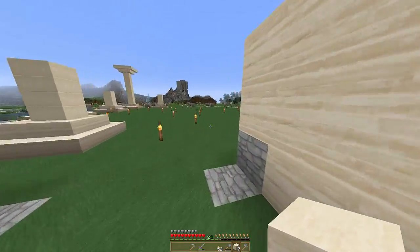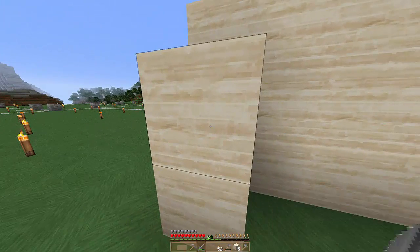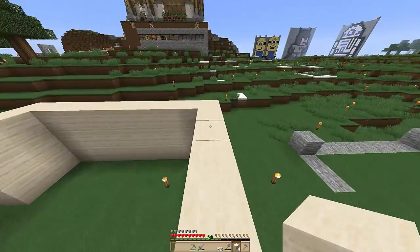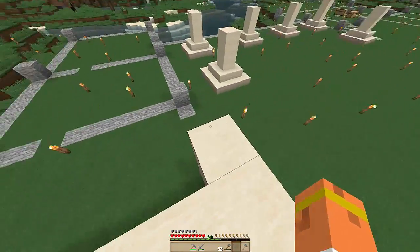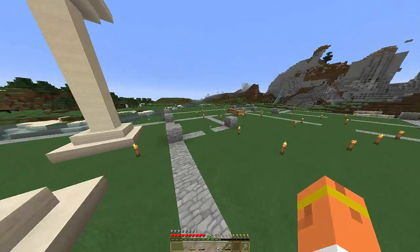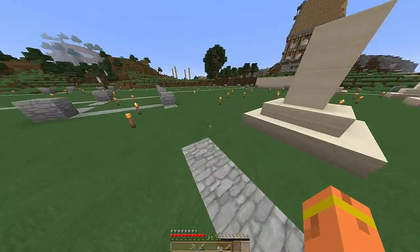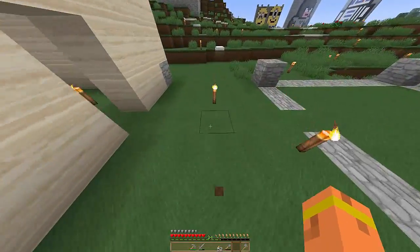Moi, tout le sable, je le transforme directement — ça prend moins de place. On va le remettre encore. Déjà quoi ? Il y a déjà plus de grès. C'est que ça va vite, hein. Je vais voir s'il ne reste pas du grès dans les coffres, au cas où on en a oublié. S'il te reste du sable quelque part, tu le prends.